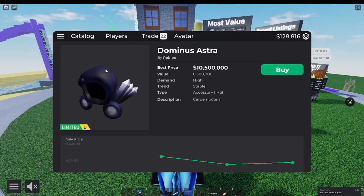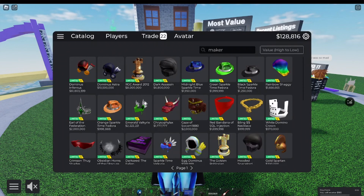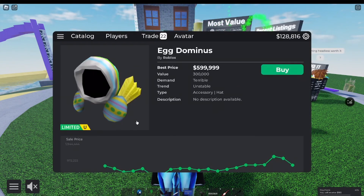Dominus Infernalist and Dominus Astra were unannounced drops as well, but of course they're big domini, so they're not going to fail like Egg Dominus. A combination of all that — unannounced UGC Dominus being projected — completely destroyed the item.